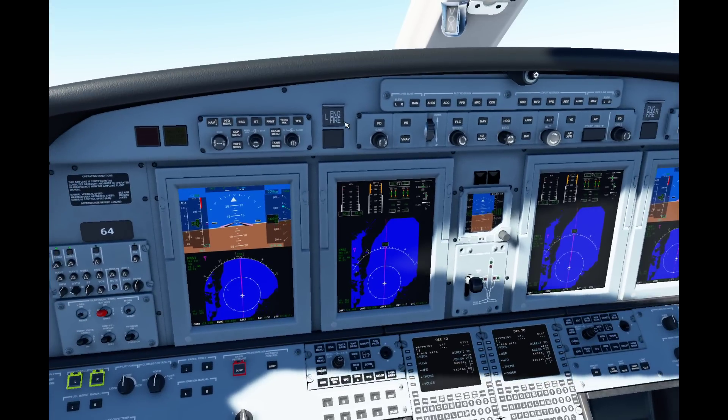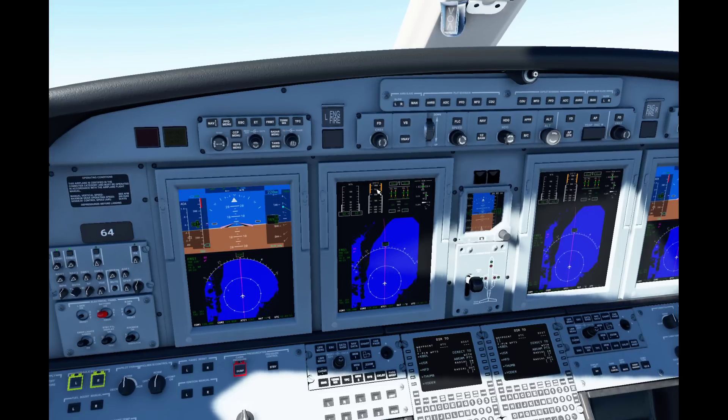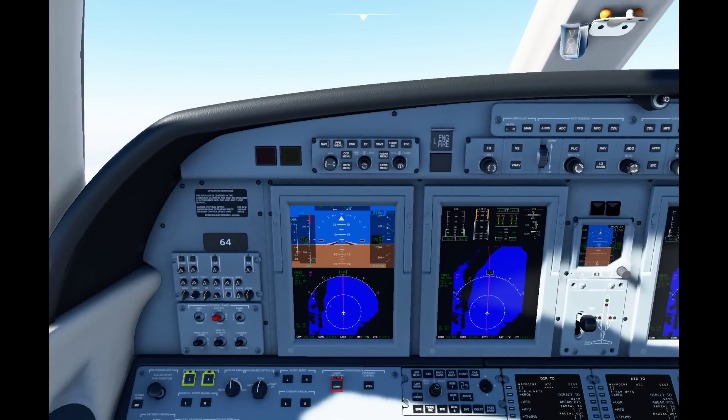Your next phase would be your cruise, and if we're traveling long distance, we'd be up on all those airways — but flights like that I'll save for another day. Once you're done with your cruise, you go ahead and do your arrival, then your approach, land the plane, and you'd be having a successful flight. Enjoy, thank you.